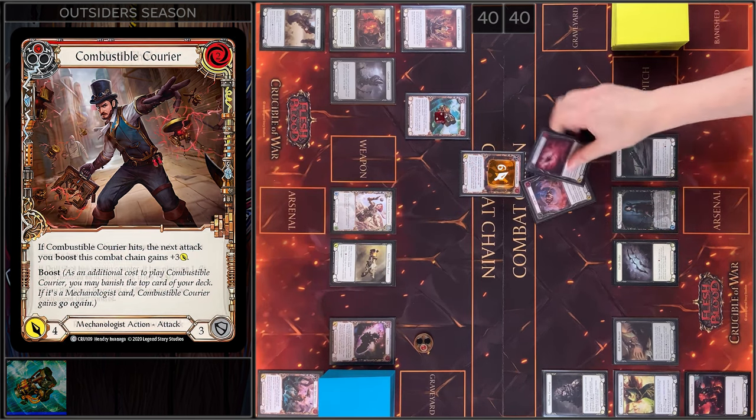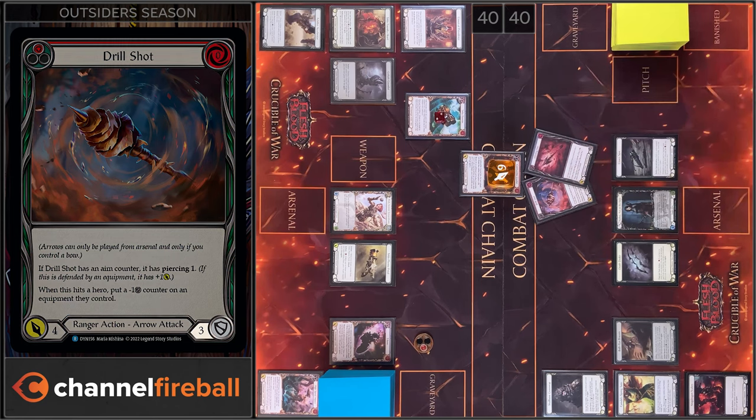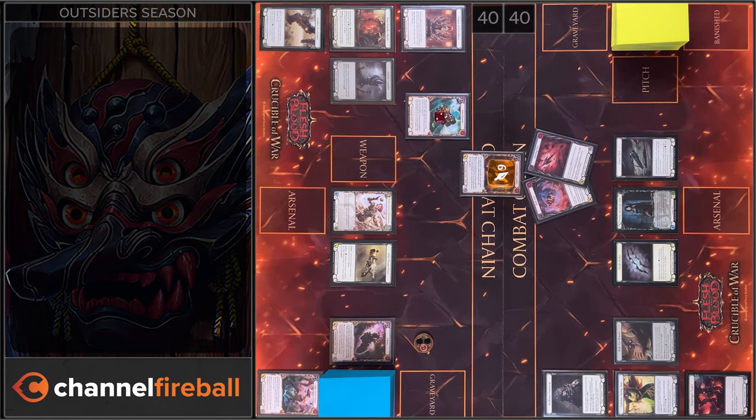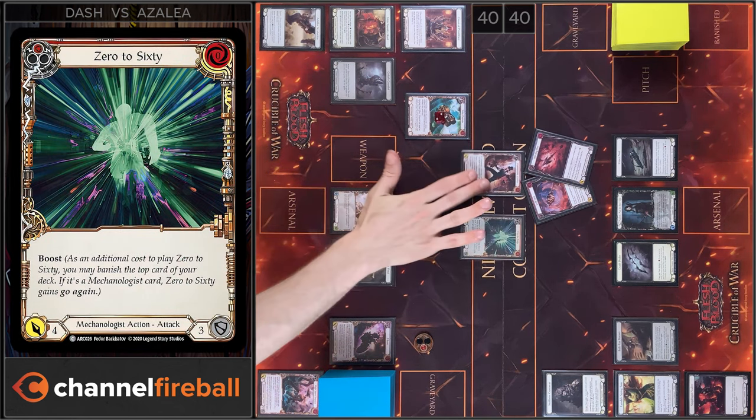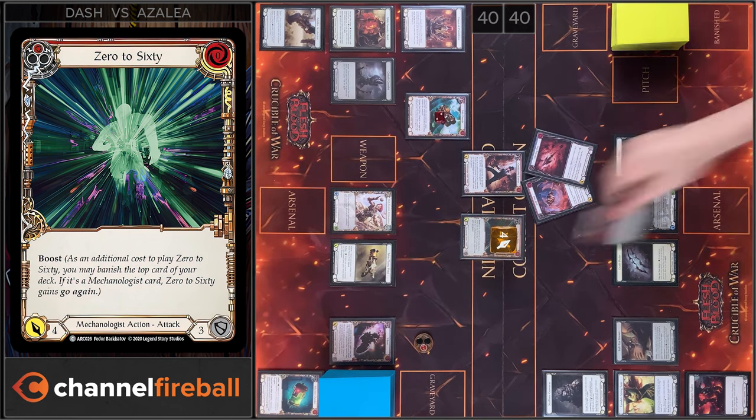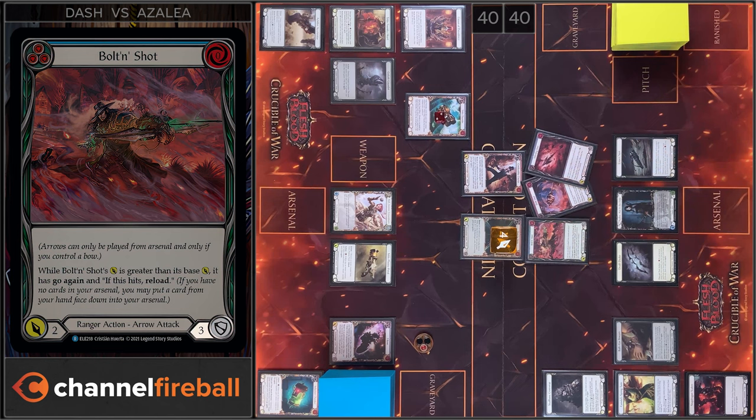Block 6. You block 6, I have no reactions. Then I will play 0 to 60, I'm gonna boost. 0 to 60 gains go again for damage. Block 3, I have no reactions. I take one.